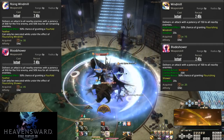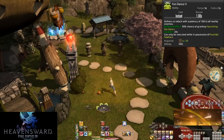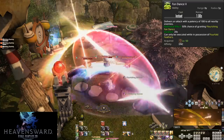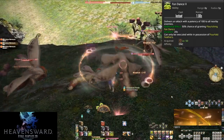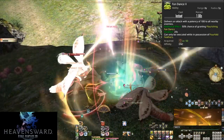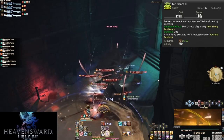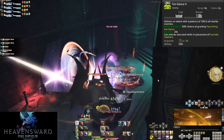Level 50: Fan Dance 2. The same rule about melee range applies — be in melee range since this is a five yalm AoE around you for 100 potency on every enemy hit. This is what you should spend feathers on during AoE. It's stronger than Fan Dance 1 on just two enemies. So: on one enemy use Fan Dance 1, and on any group of two or more enemies use Fan Dance 2. That is the entirety of our offensive toolkit at level 60.